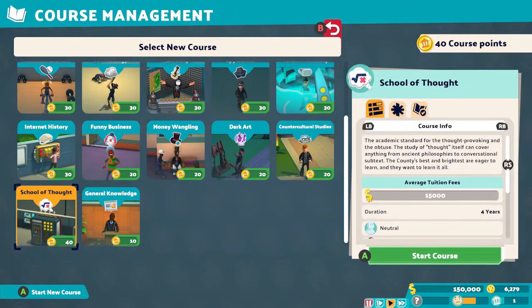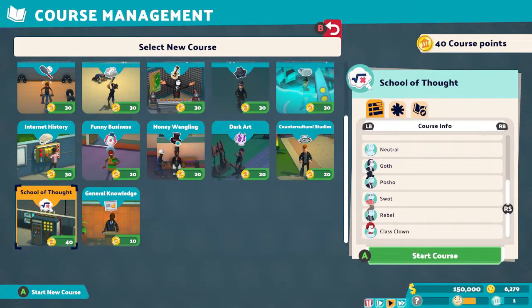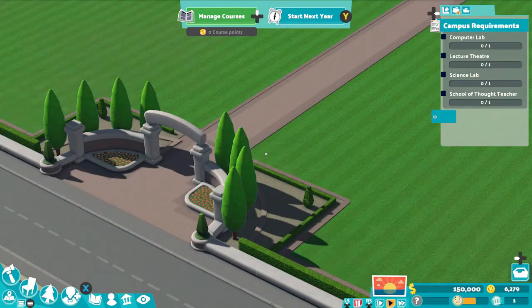You start with a huge plot of land that you can build on. There is no other land to buy and you choose what courses you can do. The last course I have not done so far is the School of Thought, the only four-year course in the game. You will get the achievement or trophy for having students graduate on every course if you have followed all the other videos and done all the campuses to three stars.